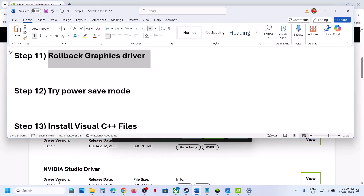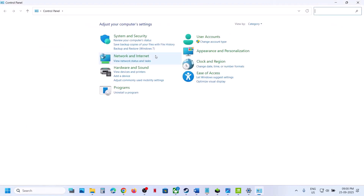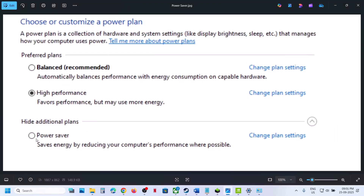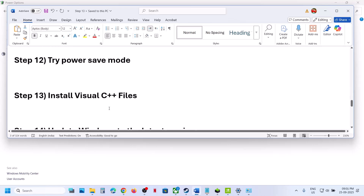The next step is to try Power Saver mode. Type Control Panel in the Windows search box, click on Control Panel, go to Hardware and Sound, then click on Power Options. If you see Power Saver, select it and relaunch the game. You can also try Balanced or High Performance, but first try Power Saver, launch the game, and check.